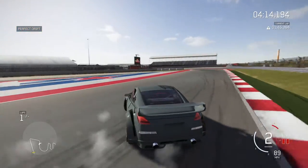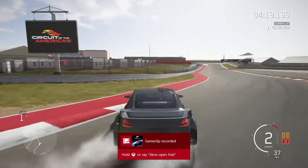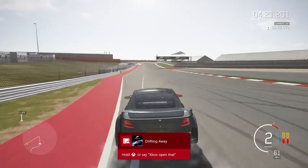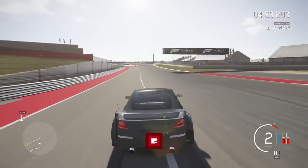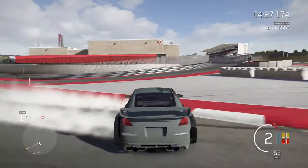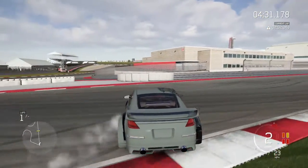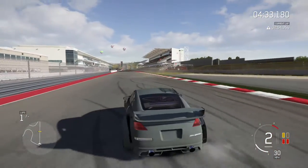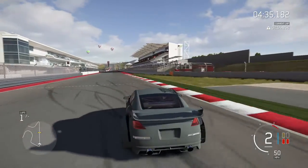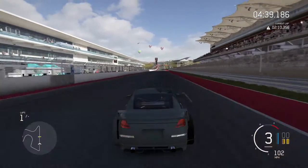I've driven so many cars so many times. Here's the reverse entry - the 90 degree. Not a very good one, but a good one here. That time, instead of keep turning to the left, I counter-steered and just rode it out with the clutch in until I was ready to hammer on it, and then I let the clutch out.